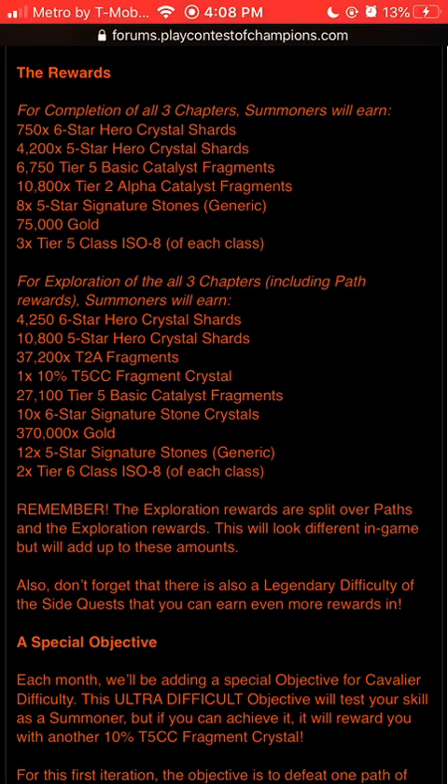If you're free to play, those generic five-star stones are good because they are generic. 7,500 gold — that's kind of lacking for Cavalier difficulty. When you look at Variant, just for a completion of Variant difficulty, you're looking at like 500K gold. So I was expecting at least 300K or 400K gold for completion. And then you get three times Tier 5 Class ISO of each class, which does come in handy.